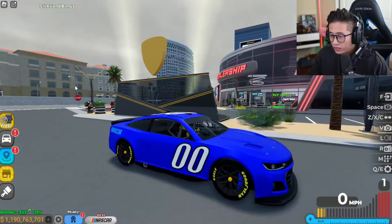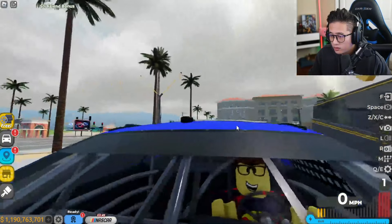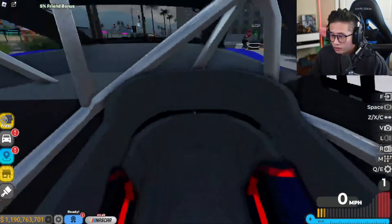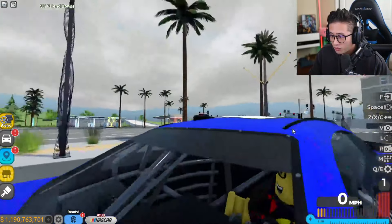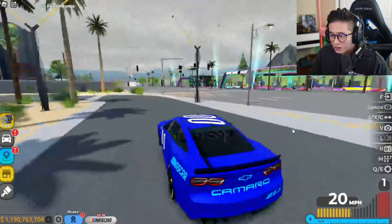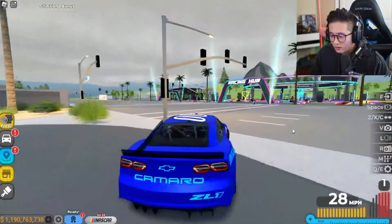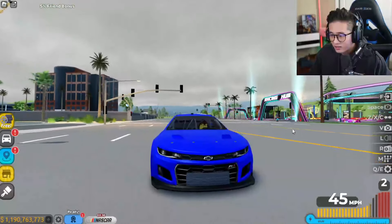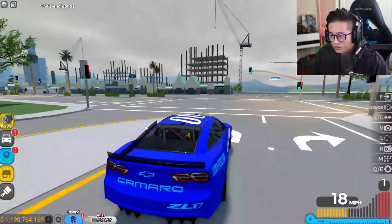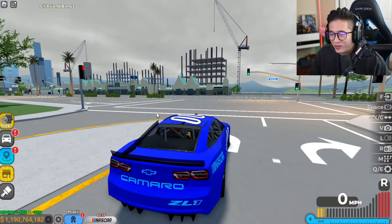No way — the rev on this thing is insane! And look at the interior view — we are literally strapped in. This was actually one of my favorite cars and it still is. You can see there are no headlights, because in NASCAR there are no headlights, and I love this one-sided arrow right here.